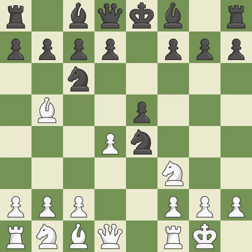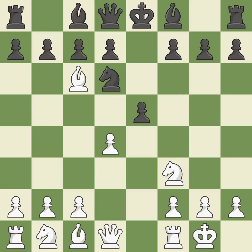D4 opens up the center, attacks the E5 pawn, and allows the dark squared bishop to develop. Nd6 retreats the knight to a central square where it attacks the bishop on b5. Bxc6 captures the knight and forces black to double the c pawns. Dxc6 captures the bishop, opens up the d-file, and allows the light squared bishop to develop. Dxe5 captures the e5 pawn, attacks the knight on d6, and controls the f6 square.